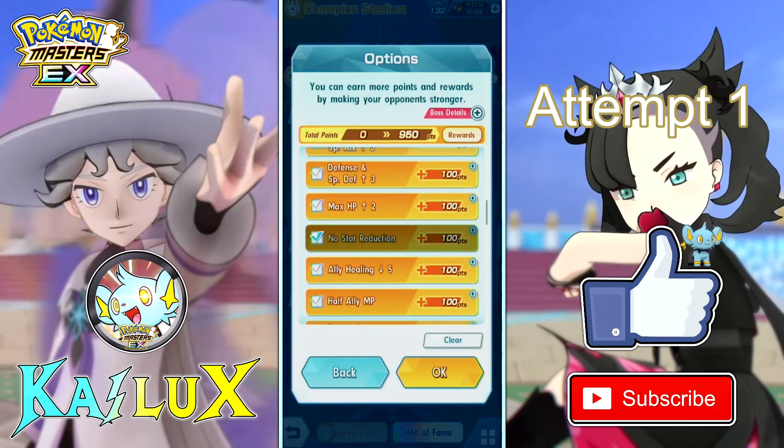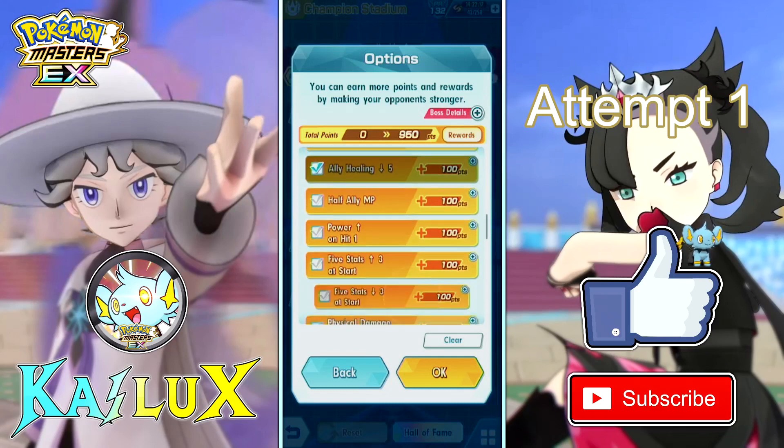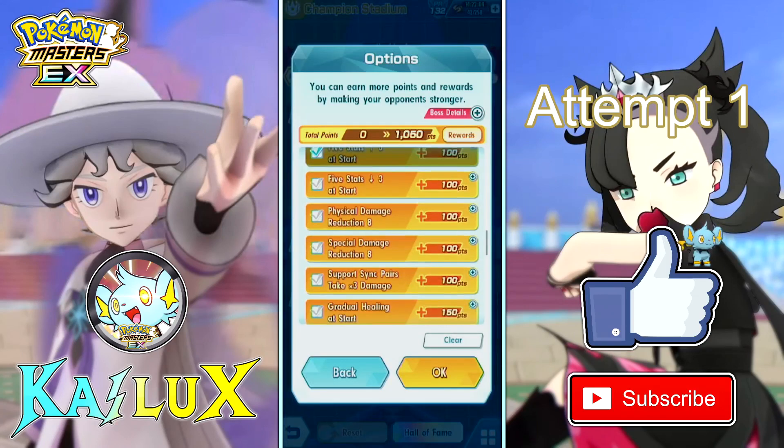No stat reduction is good to have if you don't plan to debuff. For me, I do plan to debuff because Price can debuff with Icy Wind, so I think that will be useful. Ally healing is always something I take. Ally MP is quite situational — it depends on what you have. If most of your sync pairs are 1 MP only, then you can take this. For me, I want this because I need to get the plus 2 crit with Price — plus 2 crit is 80% chance to crit every time he attacks.